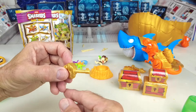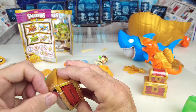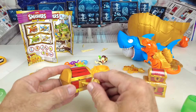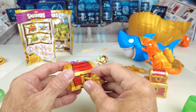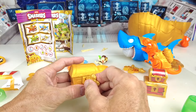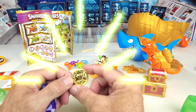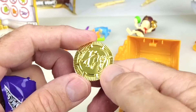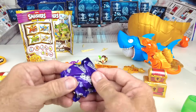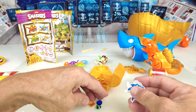We got this right here — it looks like a key. This may be the key for this big treasure chest. Let's insert the key right here. I believe we need to take this paper off first, and then this may open the chest — that does work. We have a gold coin — it says 'Smashers' on one side, and on the other side it looks like it has some bones and skeletons. We have some stickers and more gems. Look at all this — we are rich.